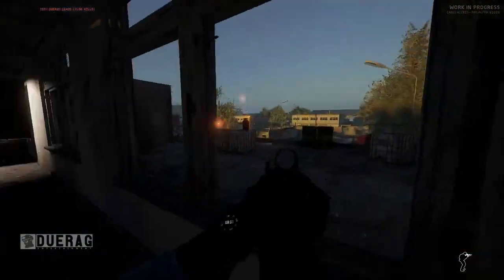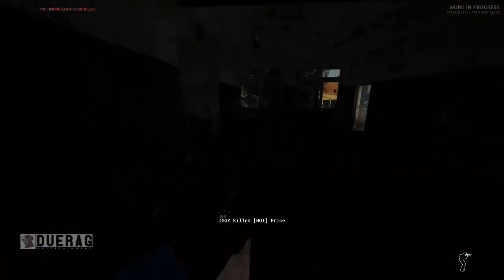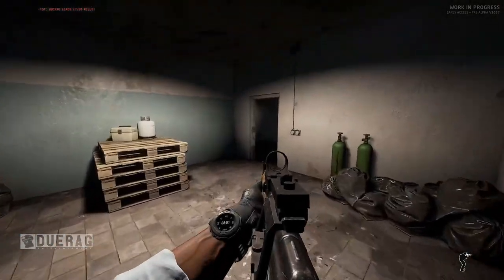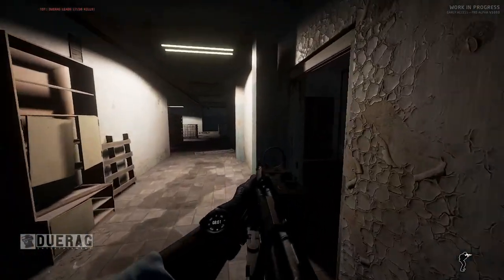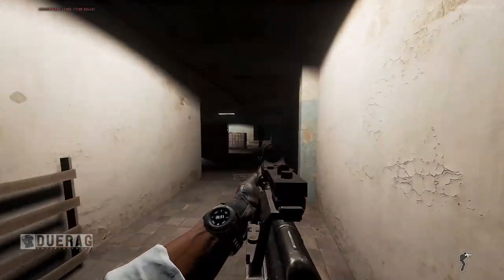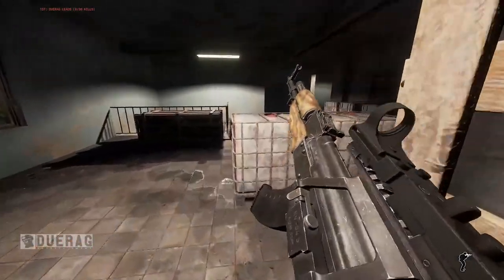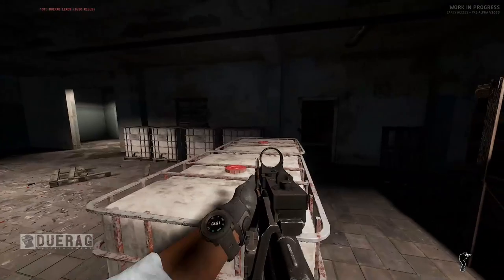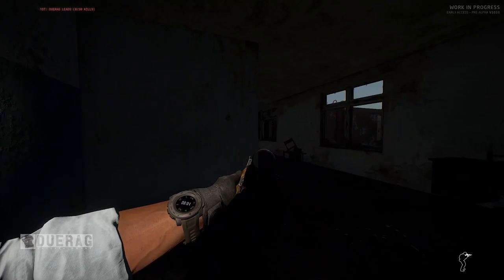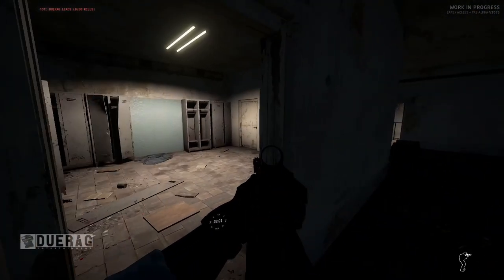That's it for this month's Intel Report — made it this far, give yourself a pat on the back. A lot of good stuff here. I love the prone animations, they look really good. I can't wait to see what they look like on an incline — I've seen in a lot of games where they mess it up when prone is on a hill and the character doesn't lay flat. I hope they think about that. Pretty damn awesome, I can't wait. Thank you all for watching — catch you in the next one!